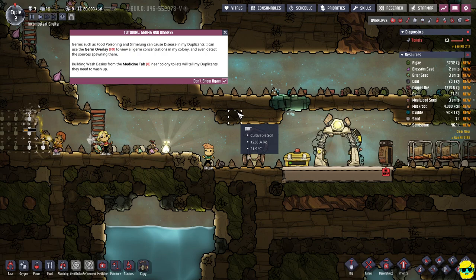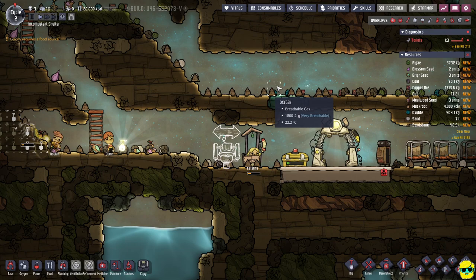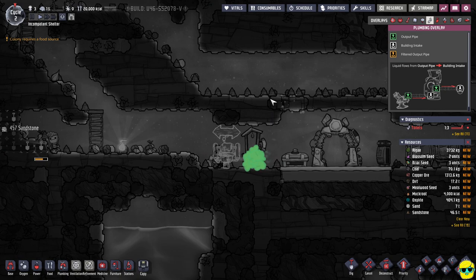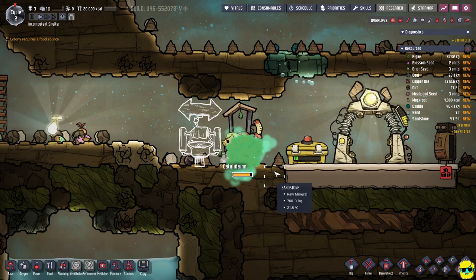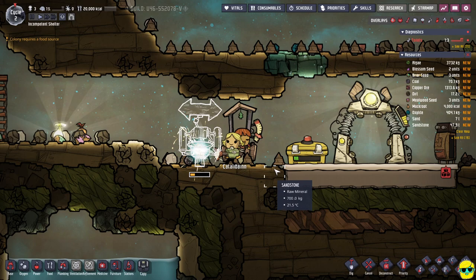Germs and disease — germs such as food poisoning and slime lung can cause disease in my duplicants. I can use the germ overlay to view all germ concentrations in my colony and detect the sources spawning them. Build wash basins from the medicine tab near colony toilets — that will tell my duplicants they need to wash up. So we've got some diseases going on here. Materials, light, plumbing, ventilation, decor, germs — yeah it's all right there. Oh god, the fumes. At least they feel better even if they're filthy — we'll take it.